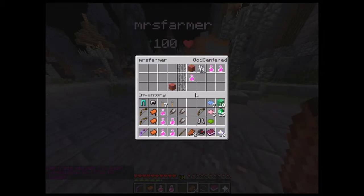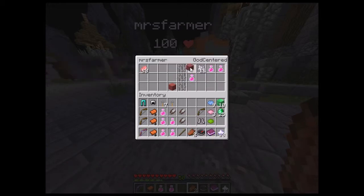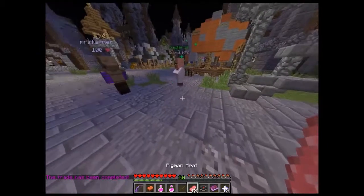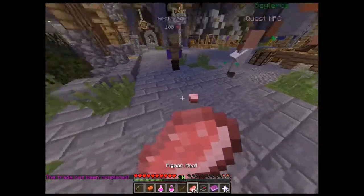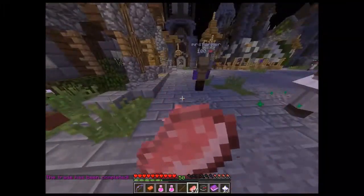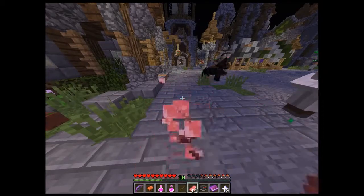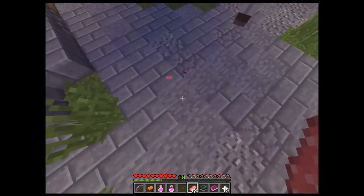Have some potions of healing 3. Pig meat — I will eat the pig meat. Even though it doesn't give me any food I'm still going to eat it. Now I'm going to go fight bats.